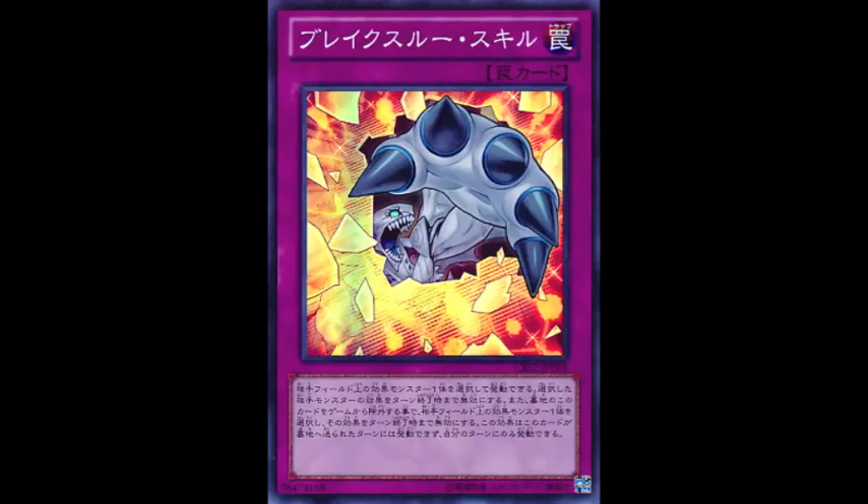So basically what the card does is it is a normal trap card that allows you to negate a monster's face-up effects. Then when it is in your graveyard you can activate it again by banishing it from your graveyard to negate a monster's face-up effects once again. The only downside is you can't use the second effect the same turn you used the first one, plus you can only activate it during your turn.